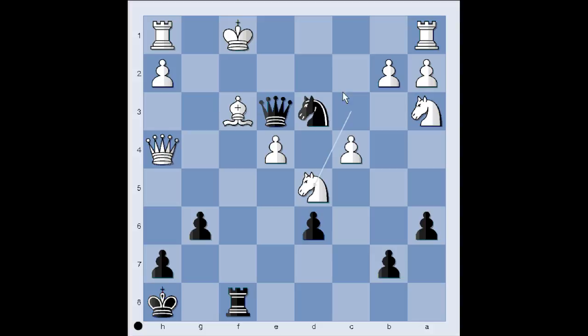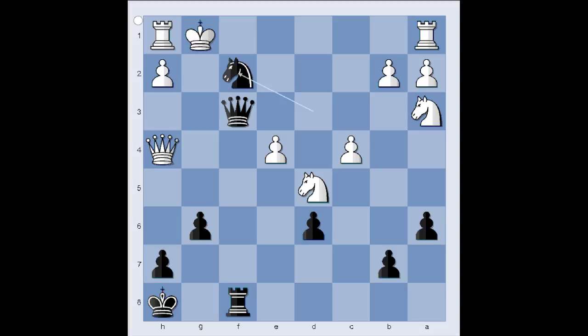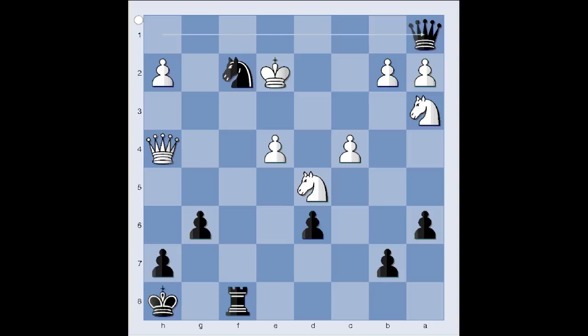So we have queen takes on f3 — this is all winning, it just takes a bit longer. King must move, king to g1, knight to f2. The threat is knight to h3 check. King to f1 — this is a terrible position for white. Queen takes rook check, king to e2, queen takes rook on a1. And white resigned.